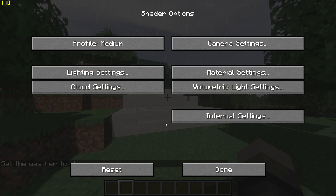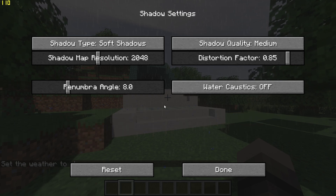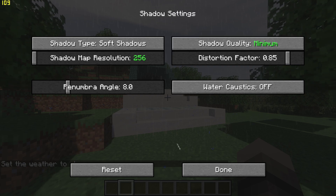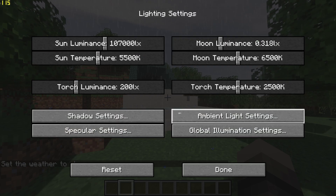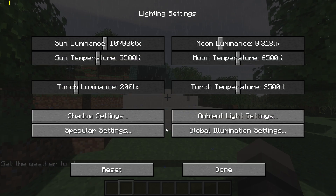Next, go to Shader Settings at the bottom right, go to Lighting Settings, click on Shadow Settings, and change Shadow Quality to Minimum and Resolution to 2.5x. Go back once, go to Ambient Light Settings, and change AO to Minimum.